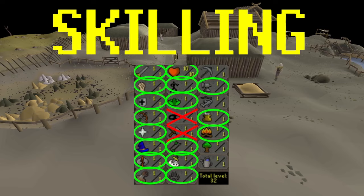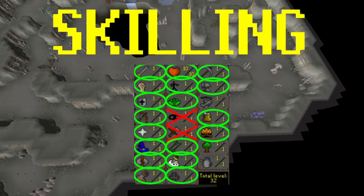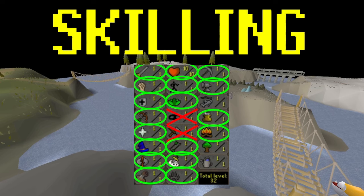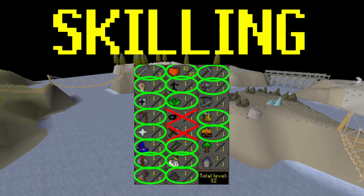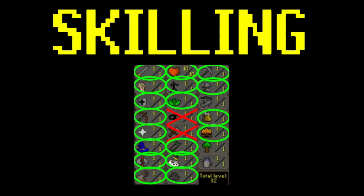Mining is actually decent. Up in one of the Freminik Isles — I believe it's Jatizso — you have a little mining spot with Adamantite, Mithril, and I want to say a Rune Rock or two down there. It's not fast mining XP like Granite, but it is a way to get resources. There are probably tasks like 'mine an Adamantite ore' or 'mine a Rune ore,' and this gives you access to all those different types you might need for those tasks.